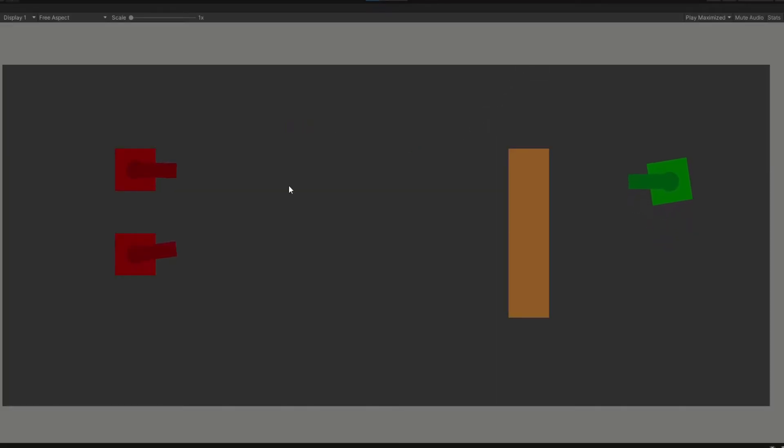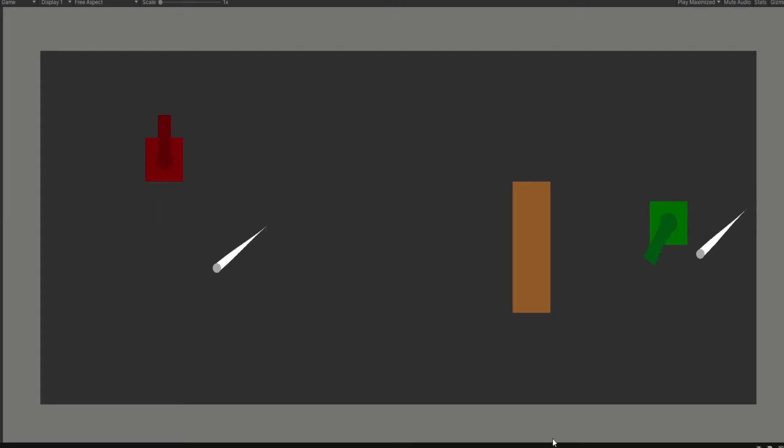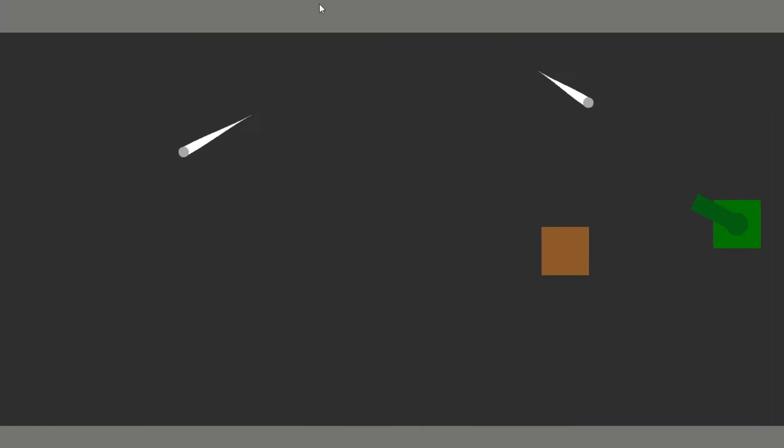And we now have enemy tanks. But they don't actually do anything yet — because now they just look at you. Oh my god, I know. Oh, and yeah, your bullets will break after bouncing once, because otherwise it would be kind of chaotic, as you can see.